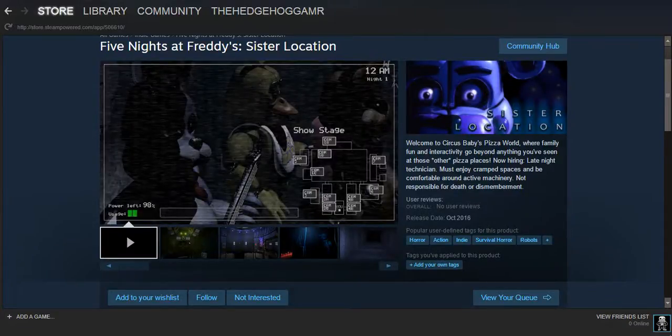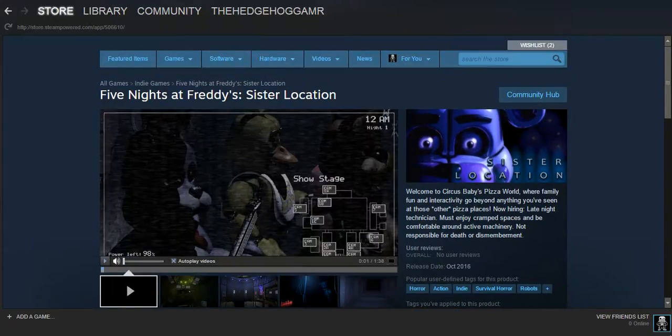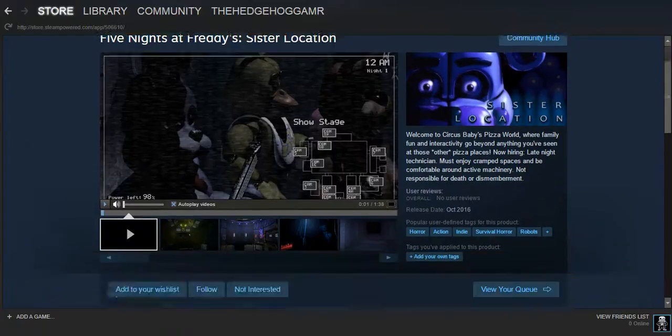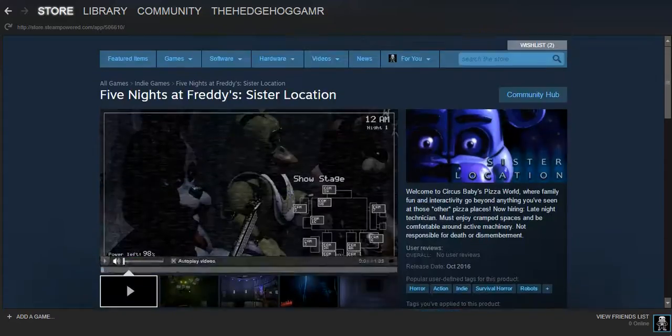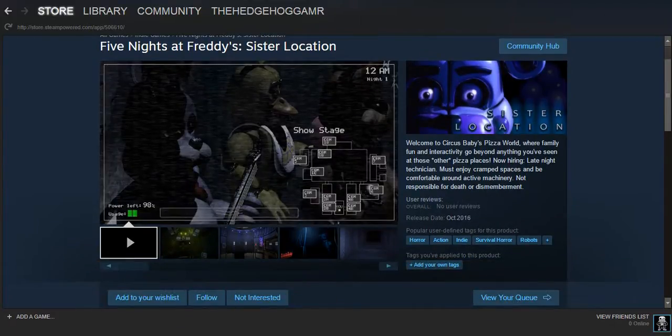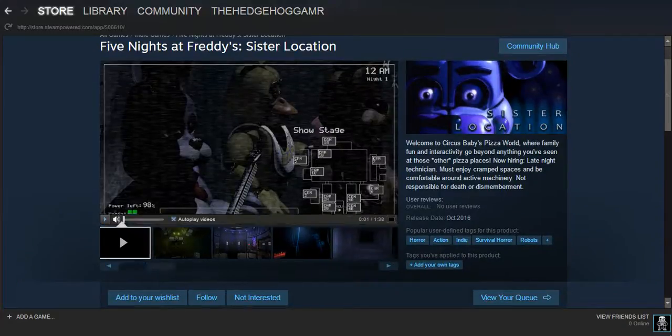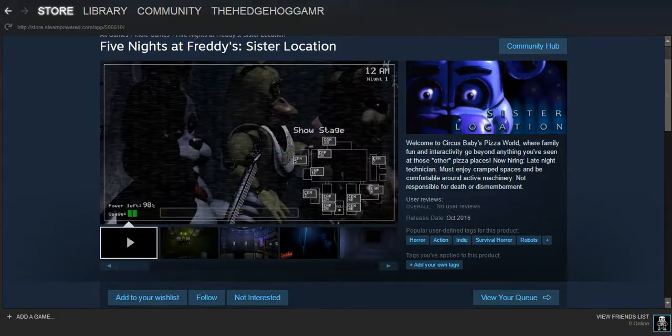Hey everyone, this is the Actual Gamer here and welcome back to another Five Nights at Freddy's type of video. Five Nights at Freddy's has its official Sister Location Steam page which is up now. I'm really excited for this game to come out soon. The release date is October 2016, which means it's coming out about two months away, and we have its official Steam page now. We'll have all the screenshots here and let's check them out.